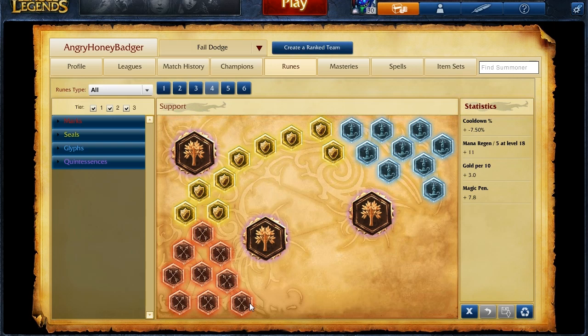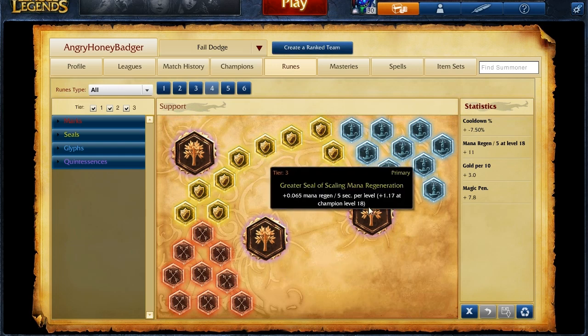Now, this is pretty squishy, but it still does work. The other page is more of a dedicated tank page. That would consist of still magic penetration marks, but you go with armor seals because those are more helpful.